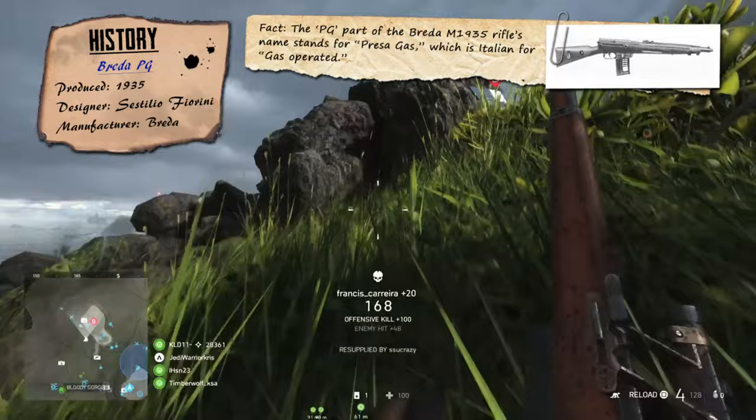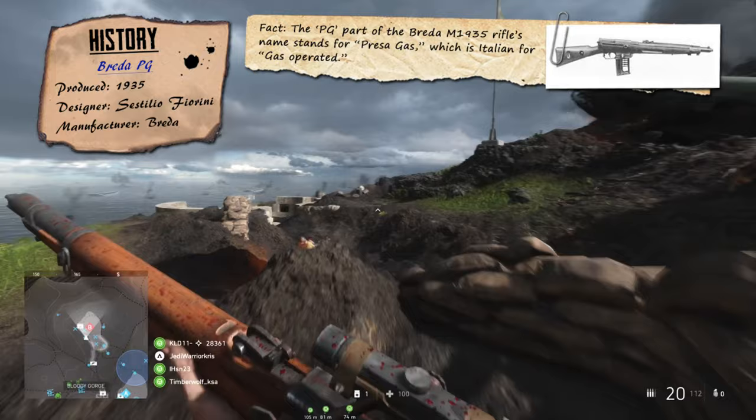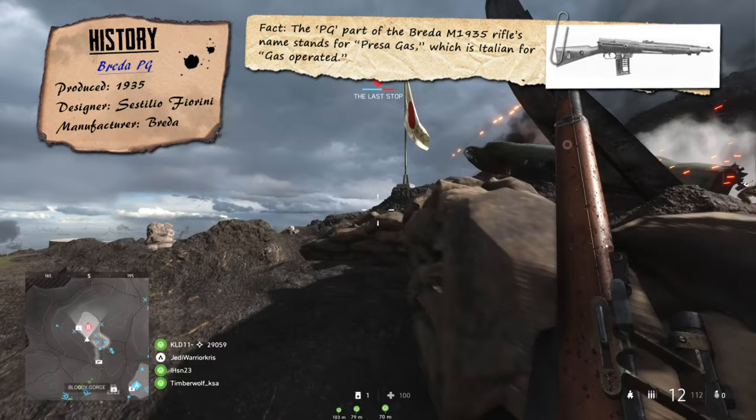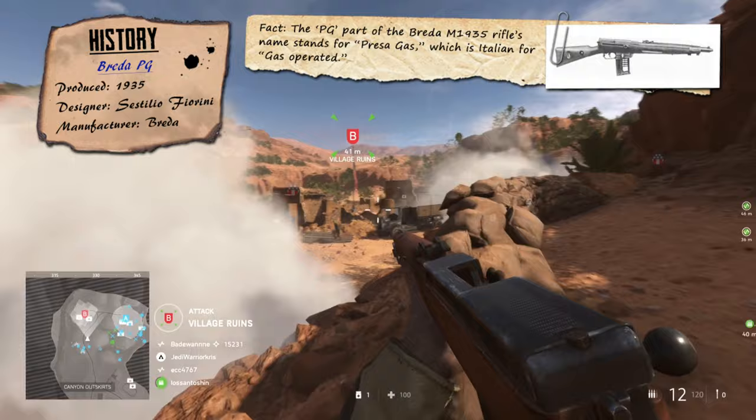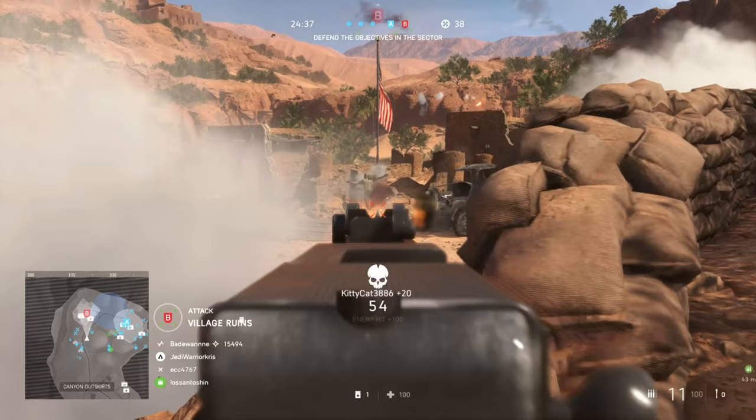Weapons with burst limiting mechanisms didn't really exist prior to this point, and it would have been designed to help conserve ammunition while still allowing the gun to fire several shots in quick succession. It was still very early technology, and the Breda PG rifles would have been really heavy and complicated designs, making them expensive to manufacture. The gun never really had a chance to show off its burst firing capabilities on a large scale, though it had some of the first qualities of a burst firing assault rifle type weapon, making it a very unique historical firearm.